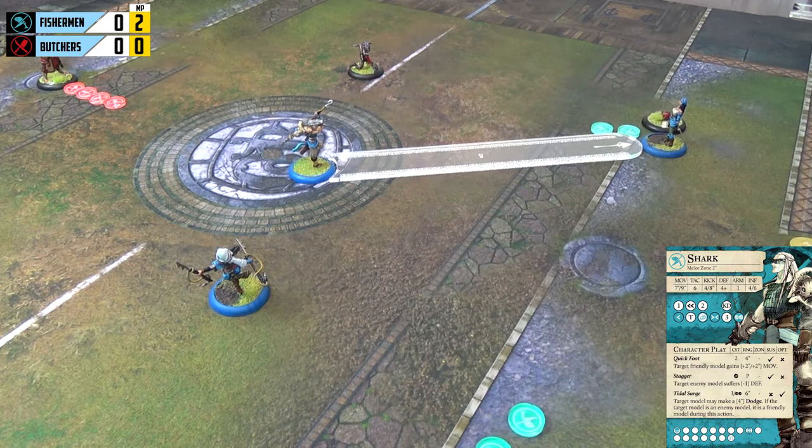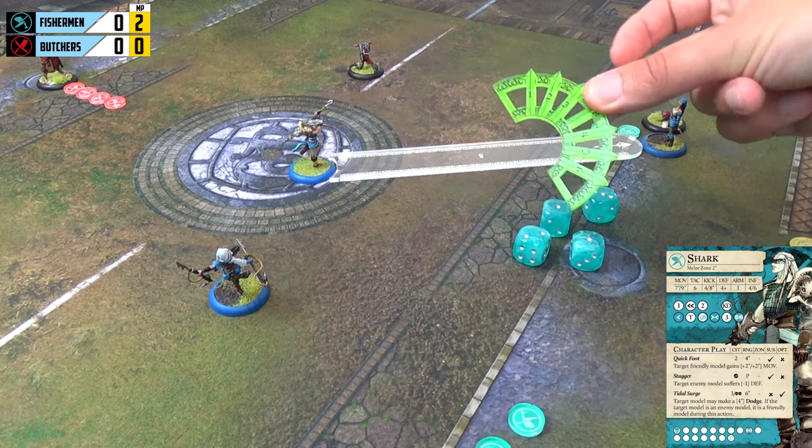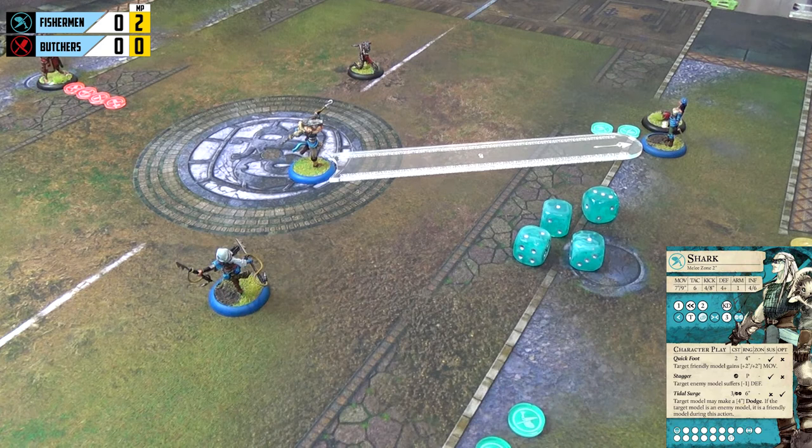Just in case you're unsure — if a dice roll fails, we would use the same scatter template used for the kickoff, put it on the intended target, and see where the ball goes. If the ball still crosses the intended target along its path, we are successful but don't generate any momentum. If it goes wide, that is where the ball ends up.